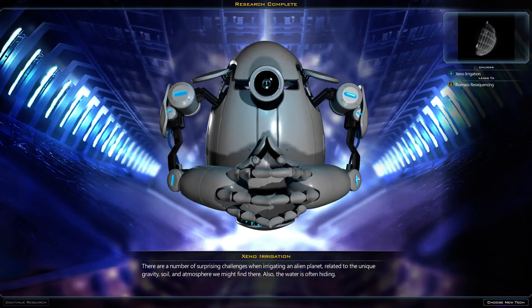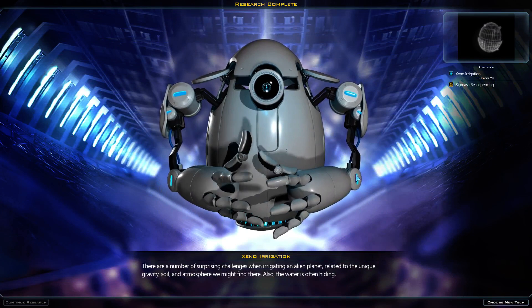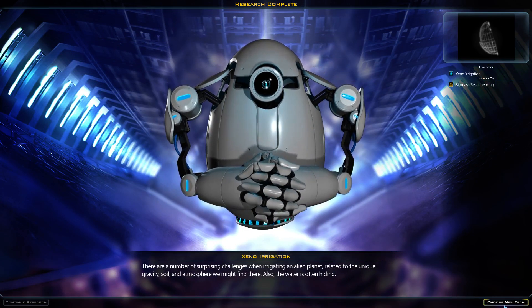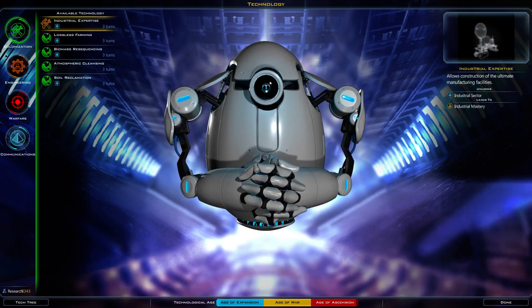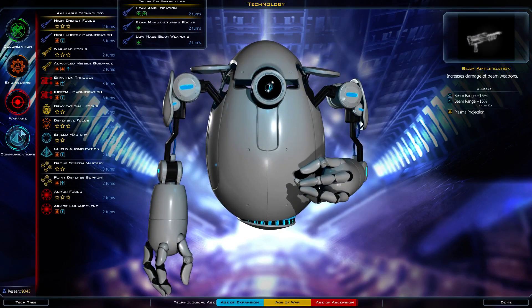Research: Zeno irrigation. There are a number of surprising challenges when irrigating an alien planet related to the unique gravity, soil, and atmosphere you might find there. Also, the water is often hiding. Alright, we're getting really close — I think we're going to make it in the next episode.